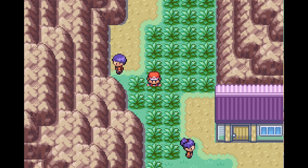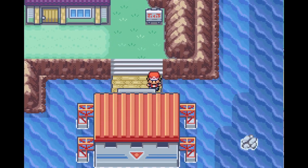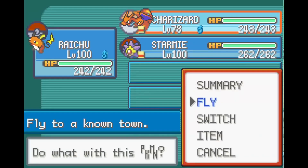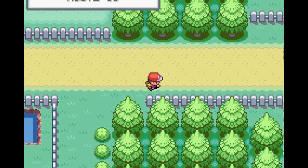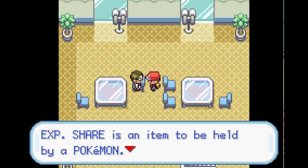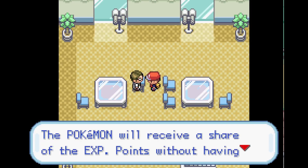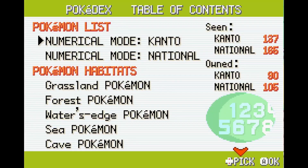The XP Share is really good for leveling up a new Pokémon that's only level 5 or 10. To get it, you need to talk to one of Professor Oak's assistants. Go to Fuchsia City, go to the right into this building, take the stairs, and talk to him. He'll give you the XP Share, but first you need to have caught at least 50 different Pokémon in your Pokédex.